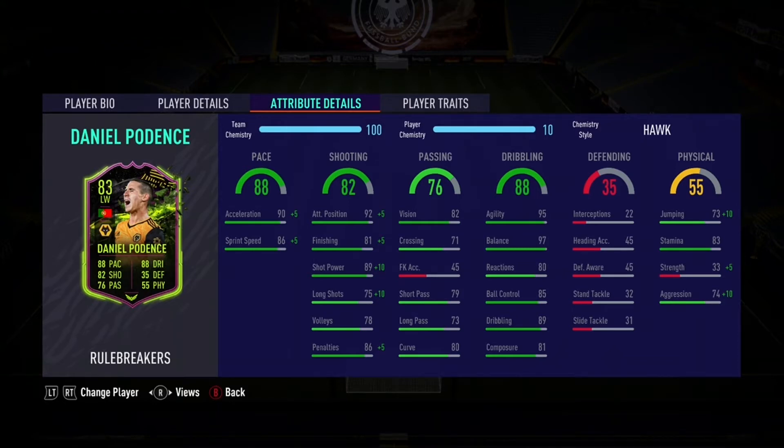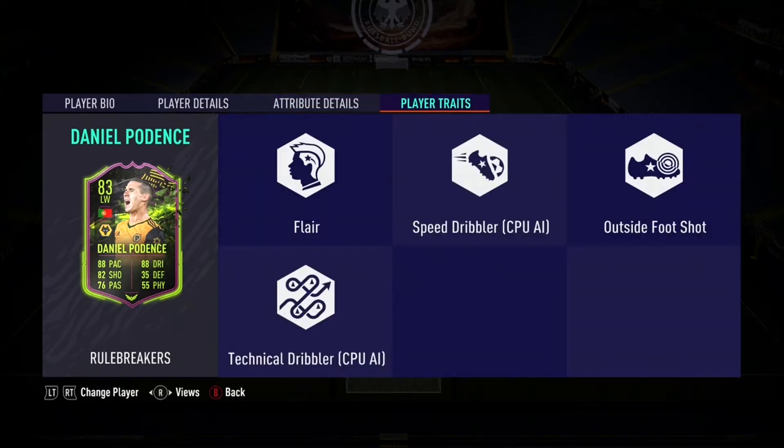Physical, not the best. He's got 74 aggression, 83 stamina and 73 jumping. The strength may be a bit of an issue, down low at 33, which is pretty low for the card. But he is only 5'5", so there's not really much more you can expect. For traits, he's only got the outside of the foot shot trait. It's still not the best for this year, but it's still decent to have.